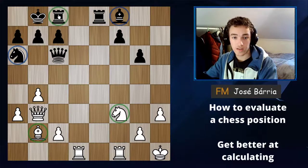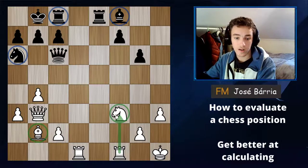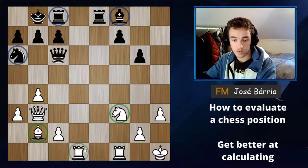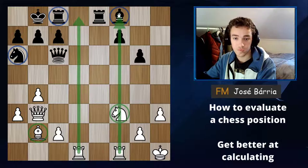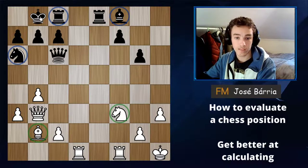Because of this factor, even though material is equal and black's king is very safe, the piece activity is terrible — so white is much better.